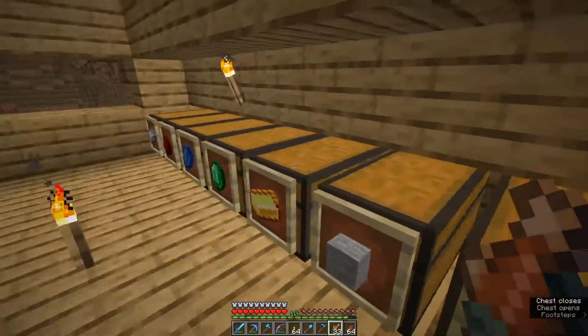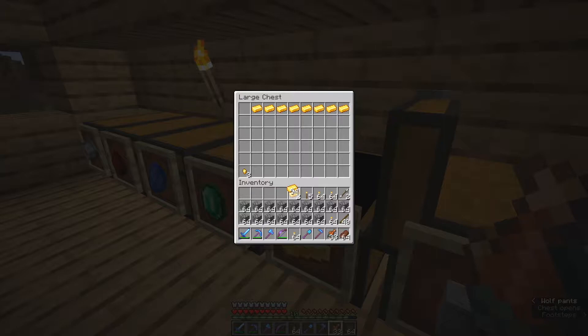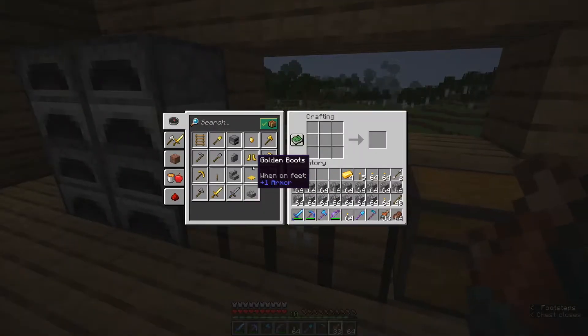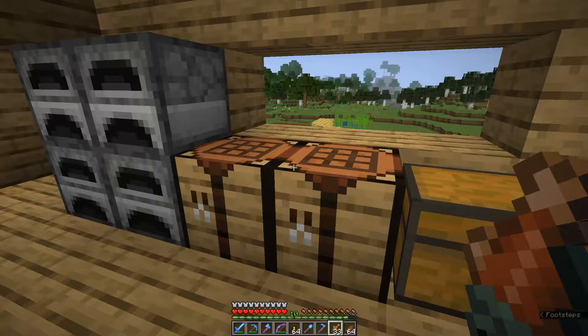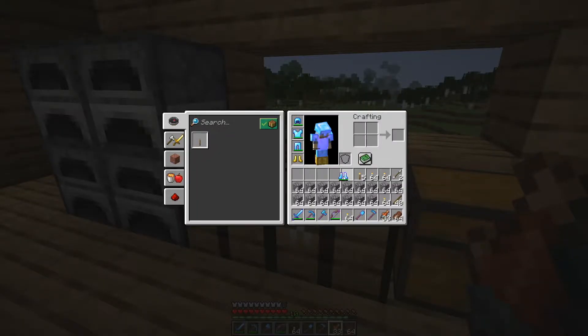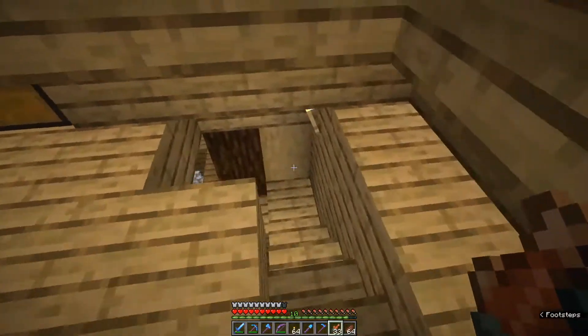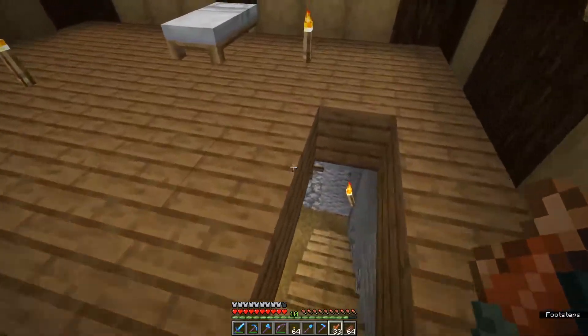I'm just looking for some gold right now because we're going to need to make a piece of gold armor. Because if we're not wearing gold, the piglins will attack us. And the nether is already dangerous enough - we don't need additional mobs attacking us if we can help it. So the gold will help pacify the piglins, though we still have to be very cautious of all the other nether mobs.